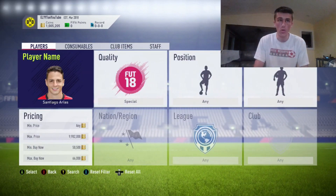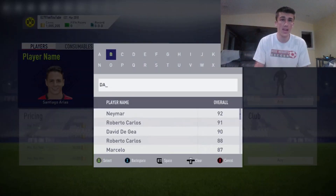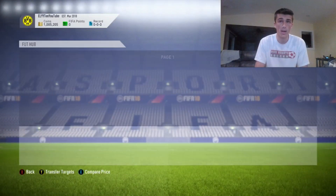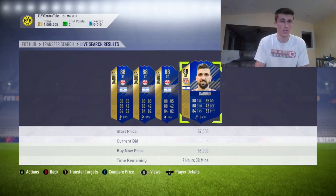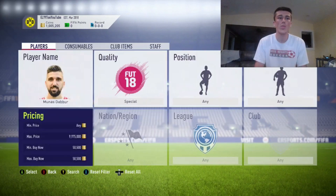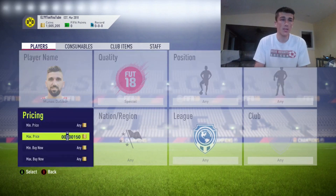Once I see a couple of deals on Arias going below 63,000 coins I'll pull the trigger. Right now the cheapest team of the season looks like Dabber, so investing in the cheapest team of the season on Thursday nights and Fridays is always a go — they always rise, it's guaranteed profit. Dabber does seem to be the cheapest even though he doesn't get any links — he's from the Austrian league and from Israel, neither of which link well. But since he is the cheapest team of the season, people are going to use him in that SBC, so that's a good shout.